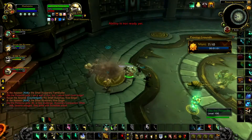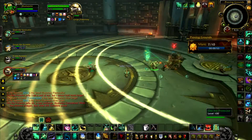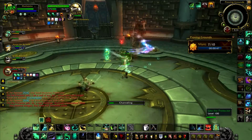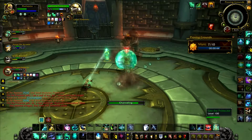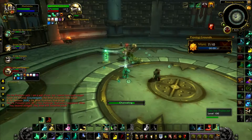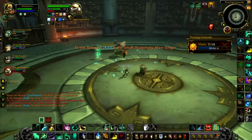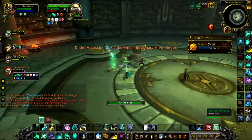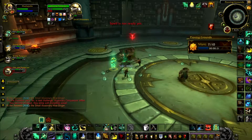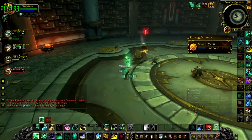I'm going to run in here and stun everything, top this guy off. I'll probably blow Life Cocoon on the tank if he spikes low enough - and yes, I'll go ahead and blow that on him. I'm going to blow a big heal on myself and might have to hit a few Surging Mists. The damage spiked up fairly heavily. Running through some orbs to heal myself up, popping another Chi Brew, and topping off the tank.